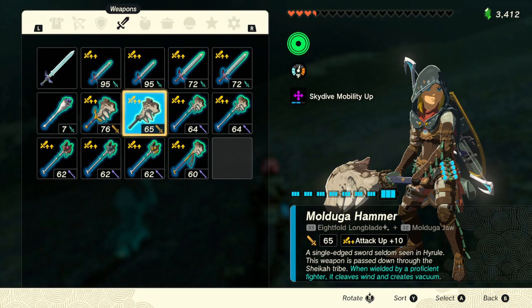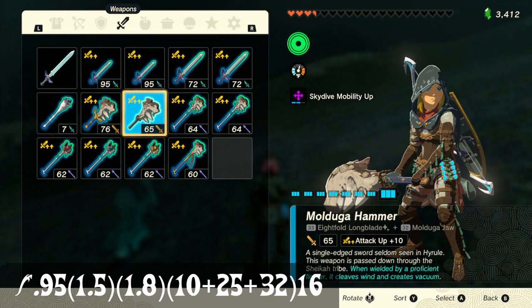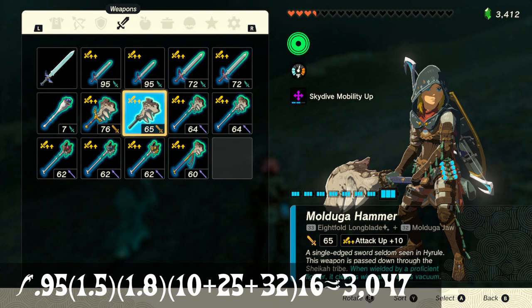Next up is a weapon that is great for showing off to your friends. It's made of a pristine Eightfold Long Blade, which has the weapon effect Improved Sneak Strike, doing 16 times more damage on a sneak strike rather than the normal eight times. With this insane damage multiplier, we can get a damage output of 3,047 each hit.